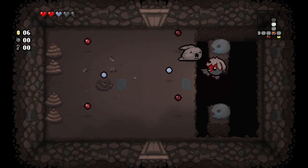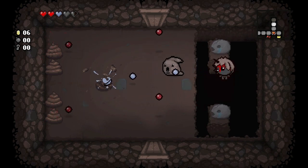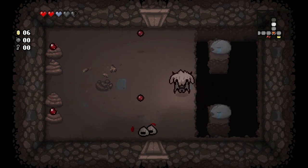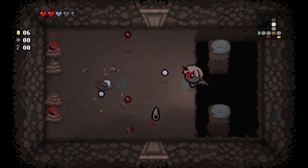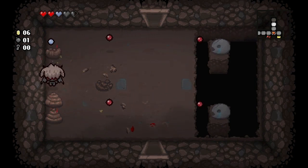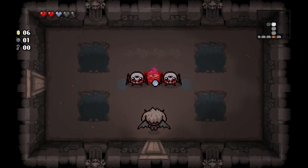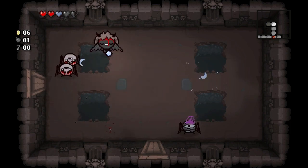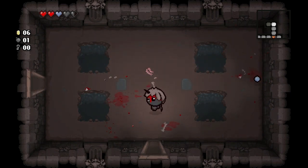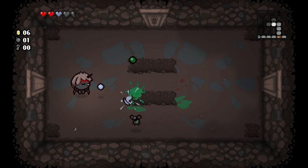These guys only shoot forward and backwards so I can hang out over here. Got them! Let's go ahead and destroy these poops — maybe we'll find something. This guy shoots homing tears. Definitely a champion version of those spiders. I haven't forgotten about our sacrifice room — we might do it very last. We got another key — I'm going to save this for the next floor's item room.